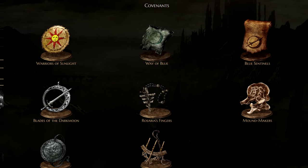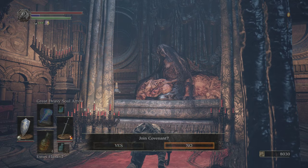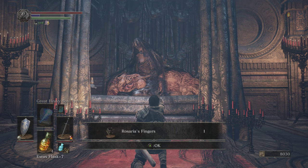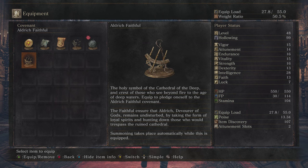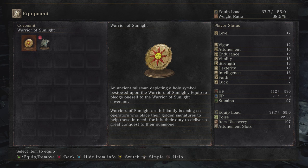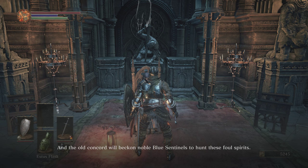Covenants. Dark Souls 3 Covenants revolve around multiplayer and are closer to Bloodborne in the sense that you can enter and leave them without penalty and on the fly. So you can obtain the items for all Covenants, join them, and level them at your convenience. Of course, you will want to be mindful of side quests and how being in a specific allegiance may affect them.